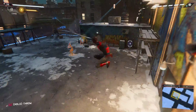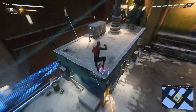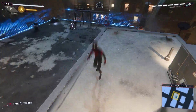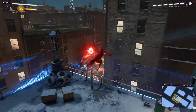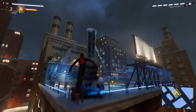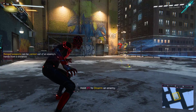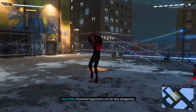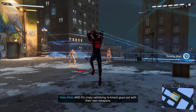Attacking target. Another key spider skill: disarm it. Disarmed opponents are far less dangerous. And it's crazy satisfying to knock guys out with their own weapons. Total duper.